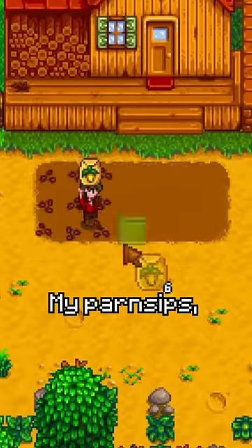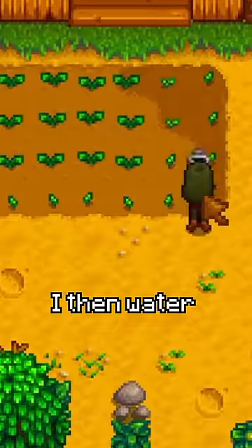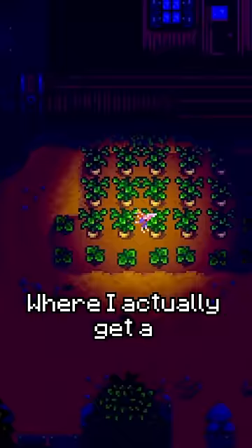I start the run by planting my parsnips, go to Pierre's and buy some potatoes. I then water my crops until the 5th, where I actually get a crop fairy event.